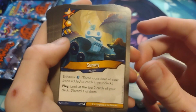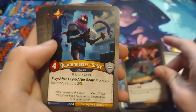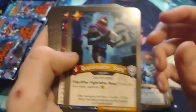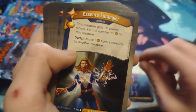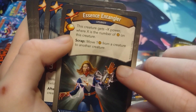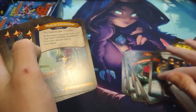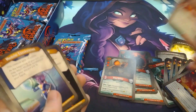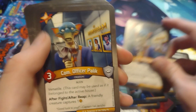Survey with the capture pip. Strength from Diversity. Double. Quartermaster — play, after fight, after reap: if you are haunted, capture two. Nice card, especially double. Pyro with a damage pip. Modular Exoskeleton. Essence Entangler — and this will go really well with that other card; they seem like they'll work together, we'll have to see. Officer Pallet — versatile, nice. After fight, after reap: a friendly creature captures one. Double.